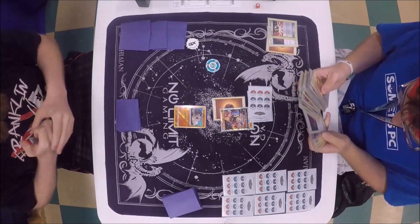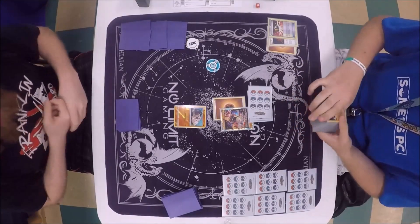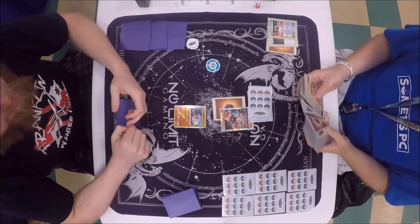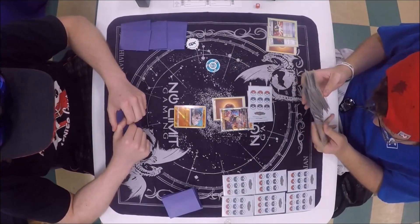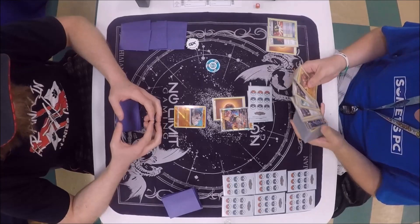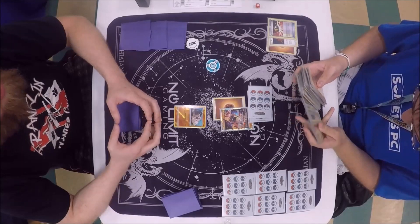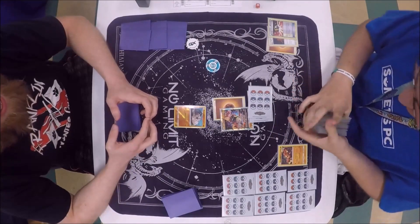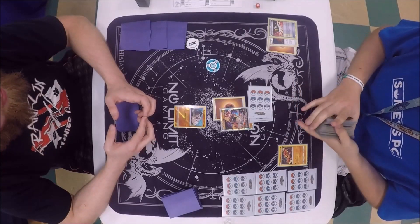Looks like he plays Regirock in there as well, and looks like he's going to get a Baby Buzzwole. That card has definitely proven its worth over the format. Sledgehammer is a really good attack and so is Swing Around. Looks like he's definitely got a couple of Elixirs in there and Strong Energies, so his early and late game should be pretty good.